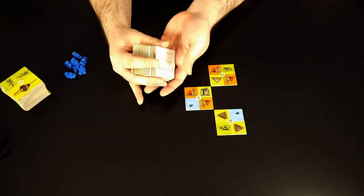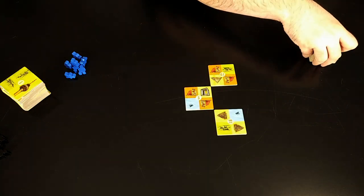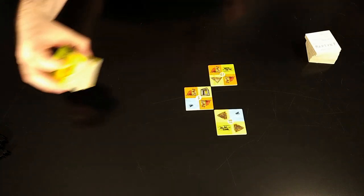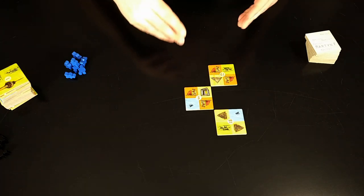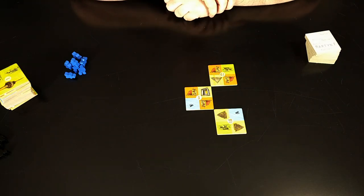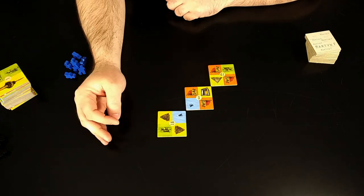After the caller shuffles up their stack, they'll draw the top three and call out the numbers — in this case, 3, 18, 19. So all the other players find those tiles in their stack and arrange them such that their corners are touching. It doesn't have to be in any specific format.